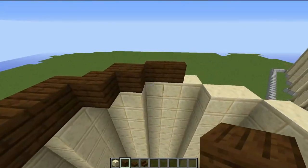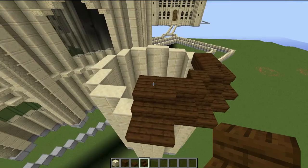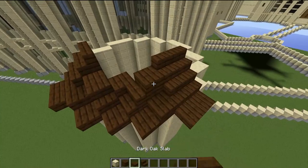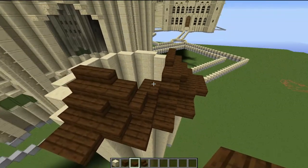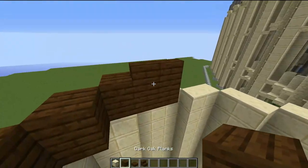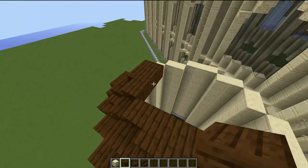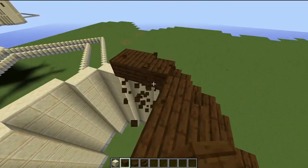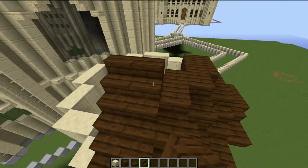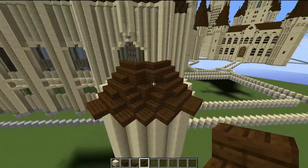Place two sets here and two sets on the other side, then one slab here and one slab there. Place a slab on this block, then three blocks here and three blocks here. Then place one block just there, and with some dark oak stairs go ahead and wrap those stairs all the way around.